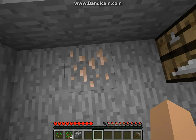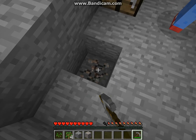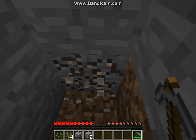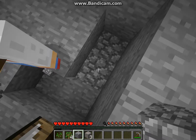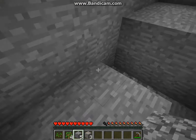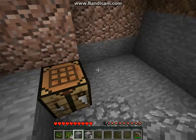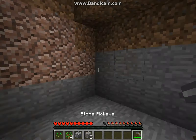Okay dude, got a stone pickaxe. That's a three block vein. Wait dude, there won't be any stairs so he can't get up. Okay dude, three iron already — kazam! All mine for ya.